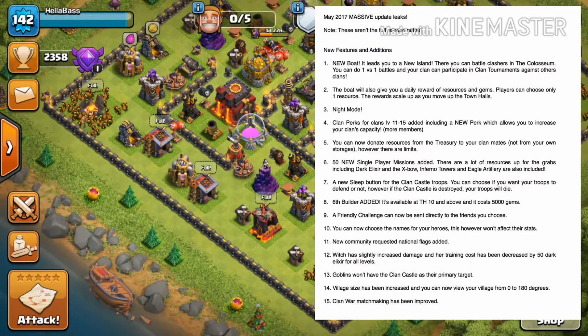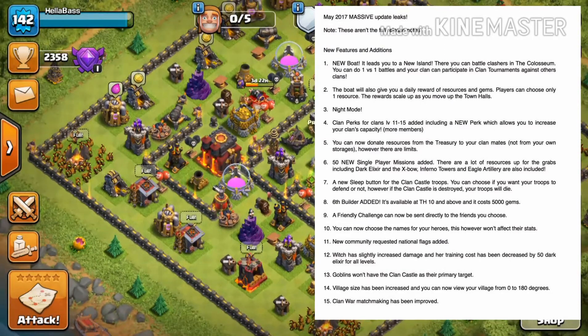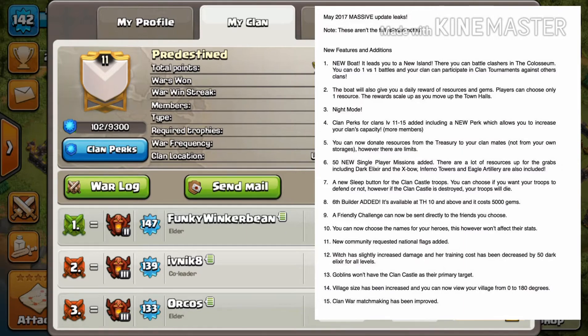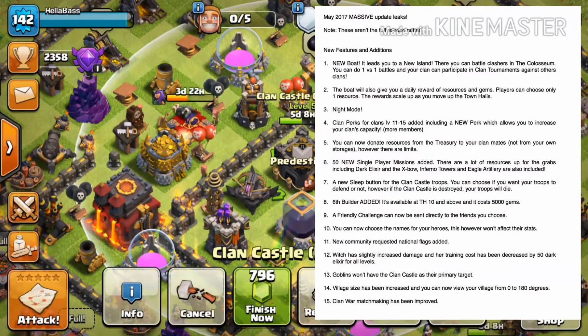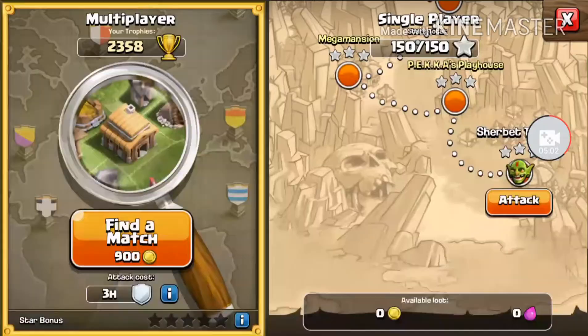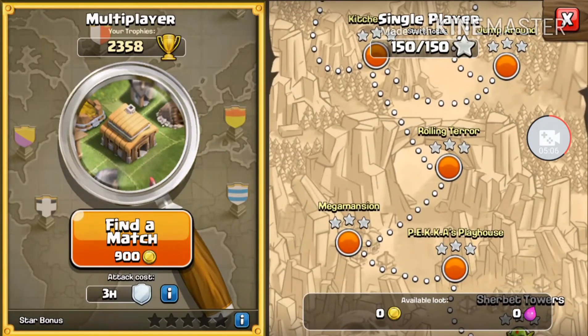It's going to bring more resources into the game to help you upgrade faster and put more in people's storages, so if you like to farm you should be able to get more loot fast. There's going to be a night mode, which is probably just a quality of life thing. More clan perks at level 11 through 15 — we just hit clan level 11 so excited to see those. Some perks might go above the 50-member count limit. Sounds like we'll be able to donate resources from our treasury to members, and there are 50 new single-player missions — more goblin map stuff.